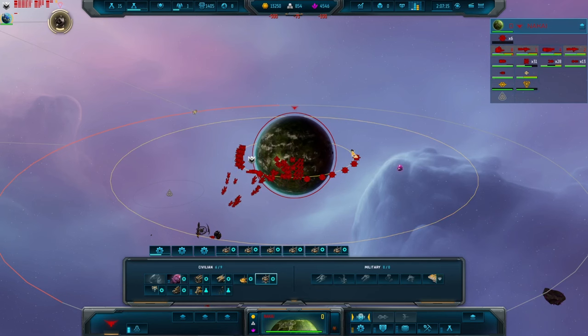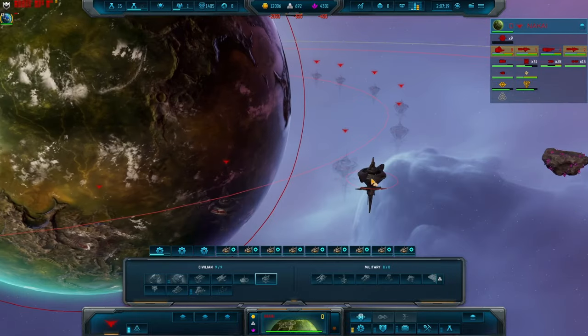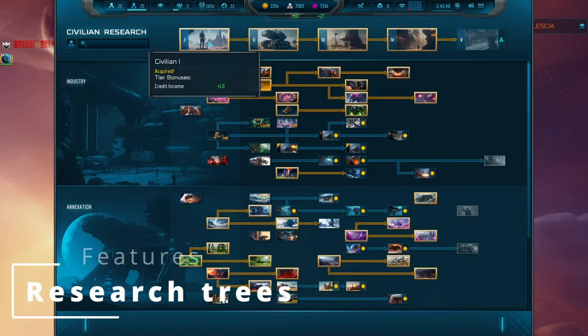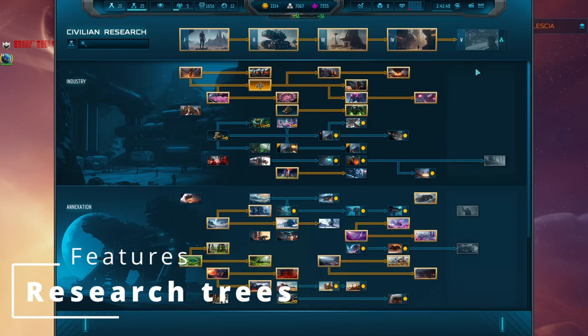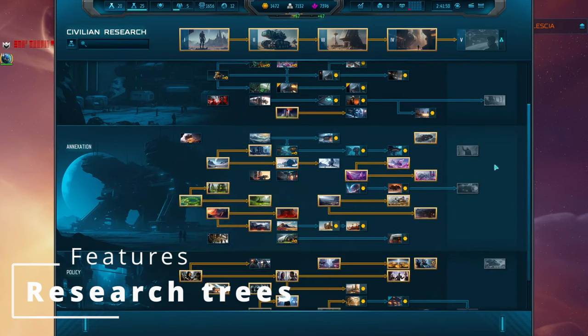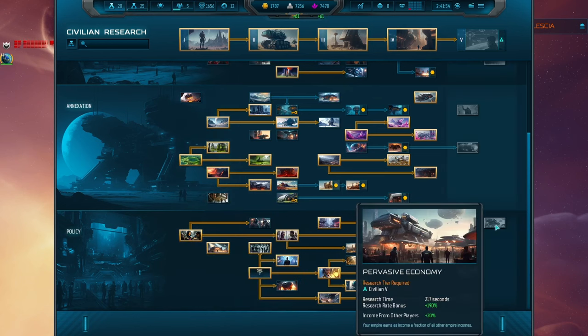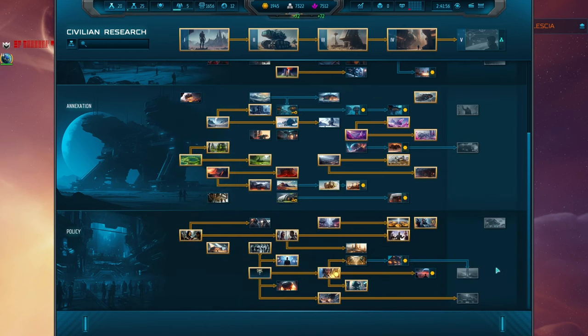I've mentioned the idea of conducting research a few times now, and this would not be a true 4X inspired game without featuring an extensive research tree full of technologies which you can unlock. In Sins 2 there is a military and a civilian tree. If you've played Civilization or Age of Empires, then this should all look quite familiar to you.